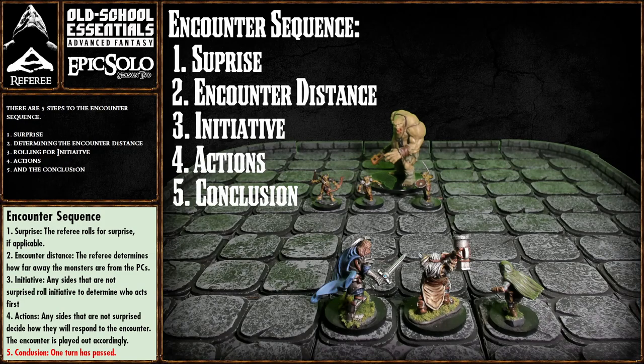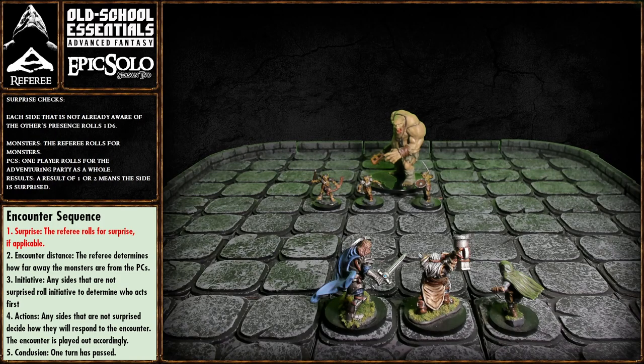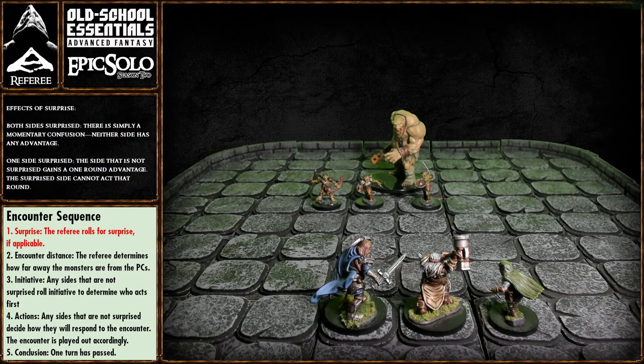Let's start with step one: determining surprise. A check for surprise is made for any side that is not expecting the encounter. For example, if a monster is waiting quietly for an approaching party that is making a lot of noise, the monster would not have a chance to be surprised, but the party would. To determine surprise, each side that is not already aware of the other rolls 1d6 — the referee rolls for the monsters, one player rolls for the party as a whole. On a result of one or two, that side is surprised. We're going to roll now — monsters are the red dice, player characters are the white dice.